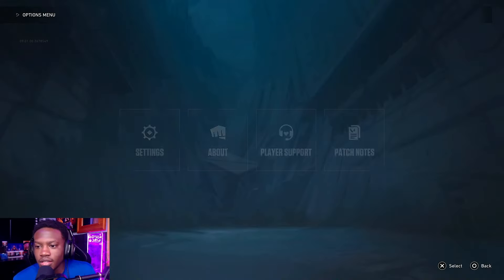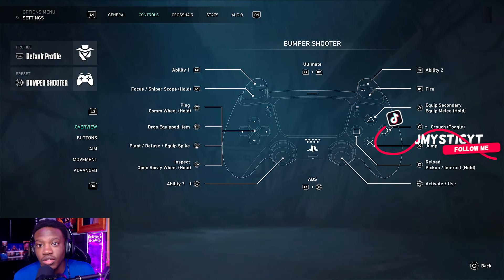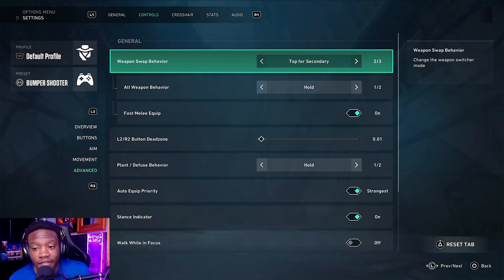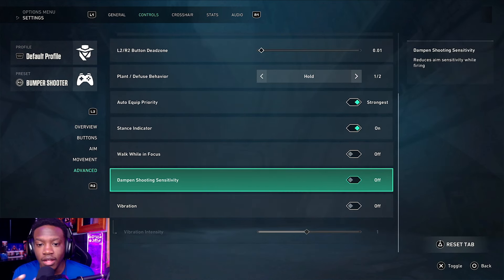Now I'm going to show you guys the settings you need to adjust under controls — advanced. This is a setting you must change if you want to aim effectively on console. Valorant has added dampen shooting sensitivity — you want to take this off so that it doesn't mess up your aim when it comes to recoil control. It reduces your sensitivity while firing, so it won't feel the same as PC if you have this on.